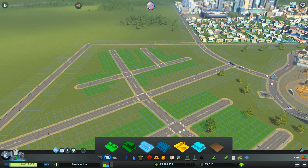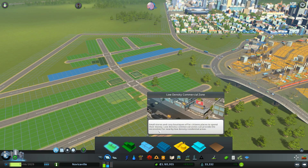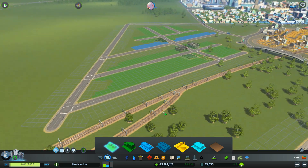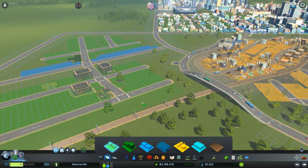Let's go ahead and do that, and that, and that. Go ahead and put a high-rise right there. Yeah, this can be residential along the tracks.